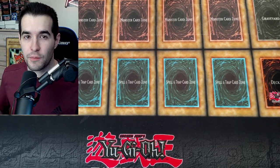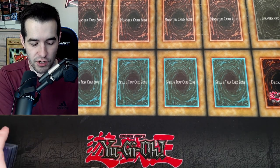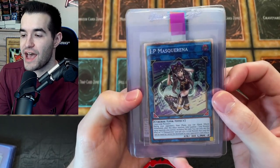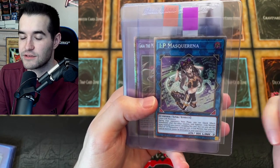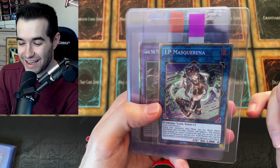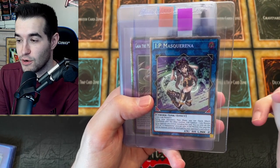Then we have some singles before we get to the binder. Most of the goods are in the binder, but there's some really great stuff here as well. We're going to start off with the card-sleeved stuff. We have IP Mascarena Starlight — that's a pretty good one. Now we have three of these; we ended up with three because we pulled two out of the box somehow. If you missed that video, go check it out — it was crazy.